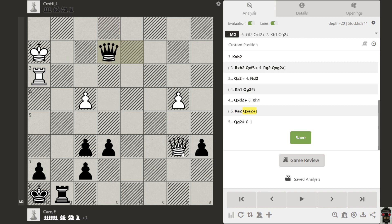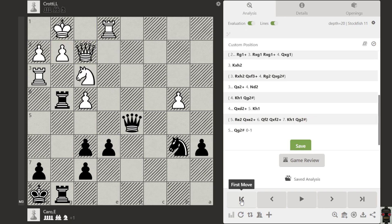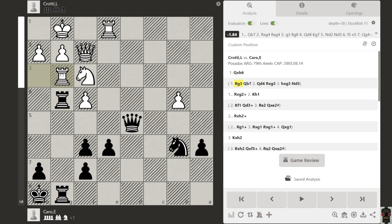We will take this — you can't go here, so you have to do something else. We take again, you come here, we take again, now you have to go there, and then we have checkmate. This is the idea when we have a really powerful attack, so don't give up that attack.